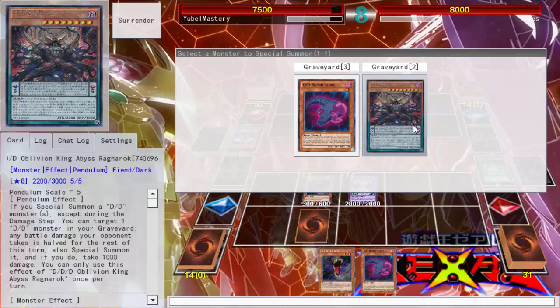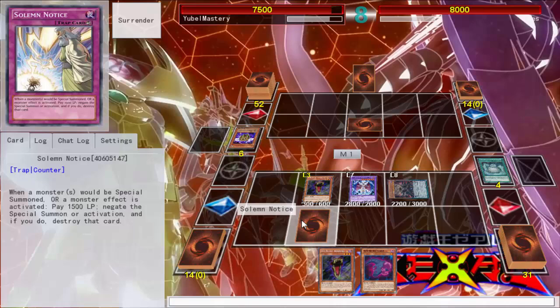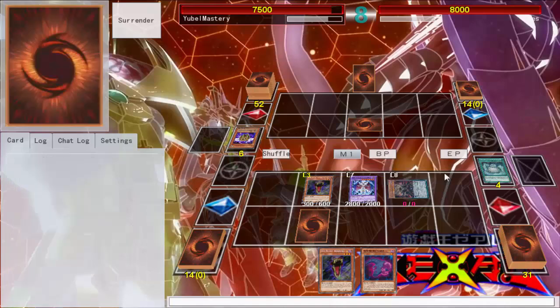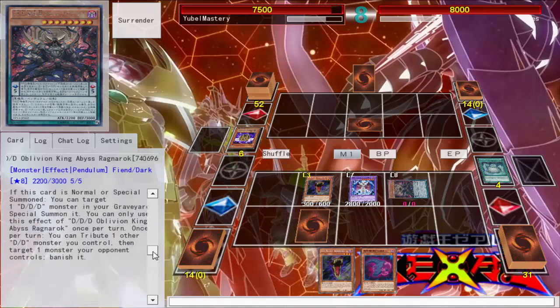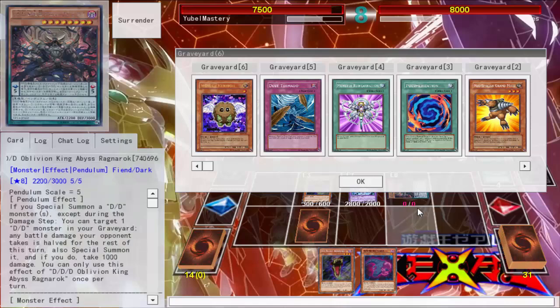Summon Howling, we'll go ahead and summon you back. I know you're going to go down to zero attack — what's your effect? I think it's like you tribute a DDD monster to banish. Once per turn, you tribute one other DDD monster you control, then target one monster your opponent currently controls and banish it. Not bad! If I'd known that, if I would've read that, I could've just handled Grand Mole with ease.